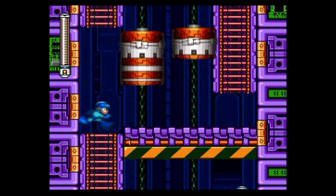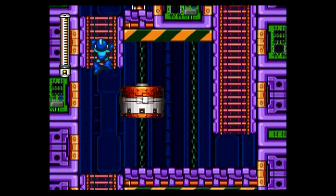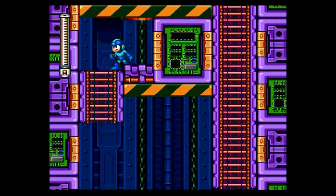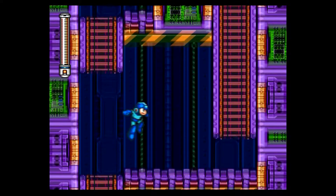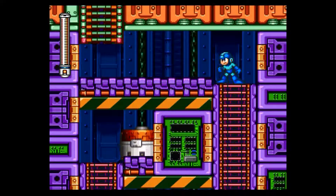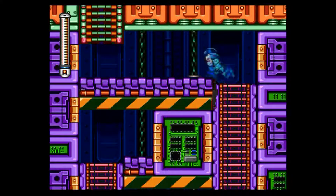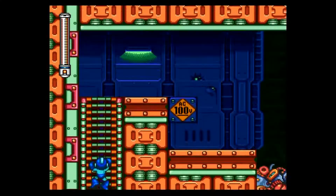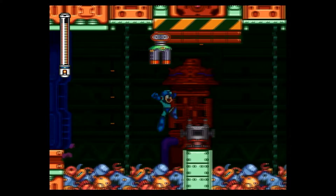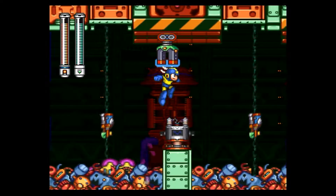This might actually work better in my favor. I couldn't get up there without the Rush Coil — oh, I got up there, never mind. Now we have the Rush Jet. But it's better to look for things for free instead of buying them out of the store. Because we could actually pay for the Rush Jet with the bolts we collect if we wanted to, but what's the fun in that when you can just collect it for free?